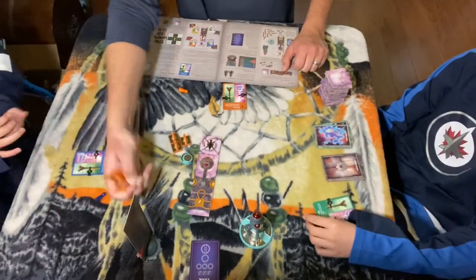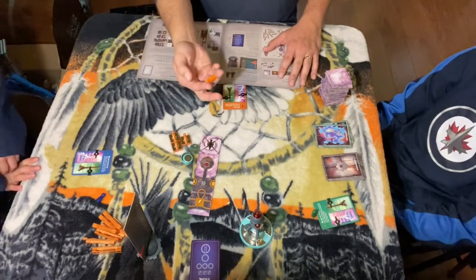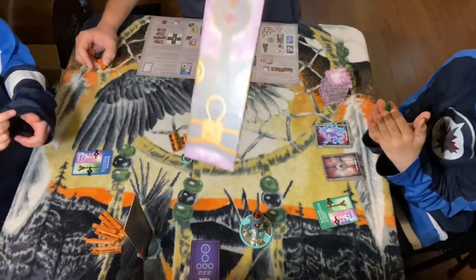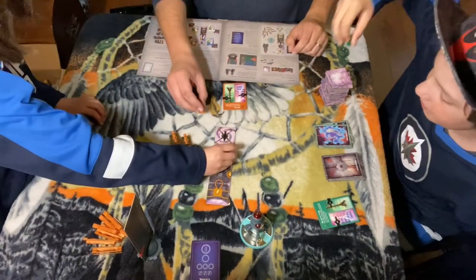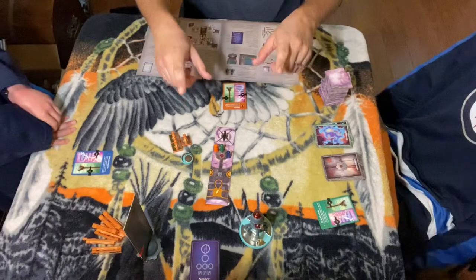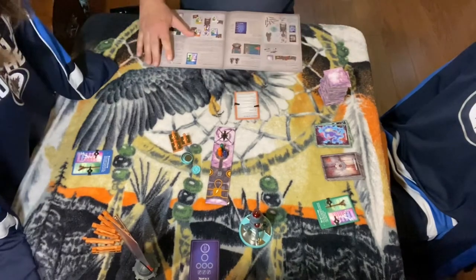Take the large and small copper wires and put them off to the side. Everyone takes their color pawn and puts it on the landing pad, which looks an awful lot like the ship from Forbidden Desert. If you haven't had a chance to check that video out, I'll leave a link in the description below. And that's the setup.